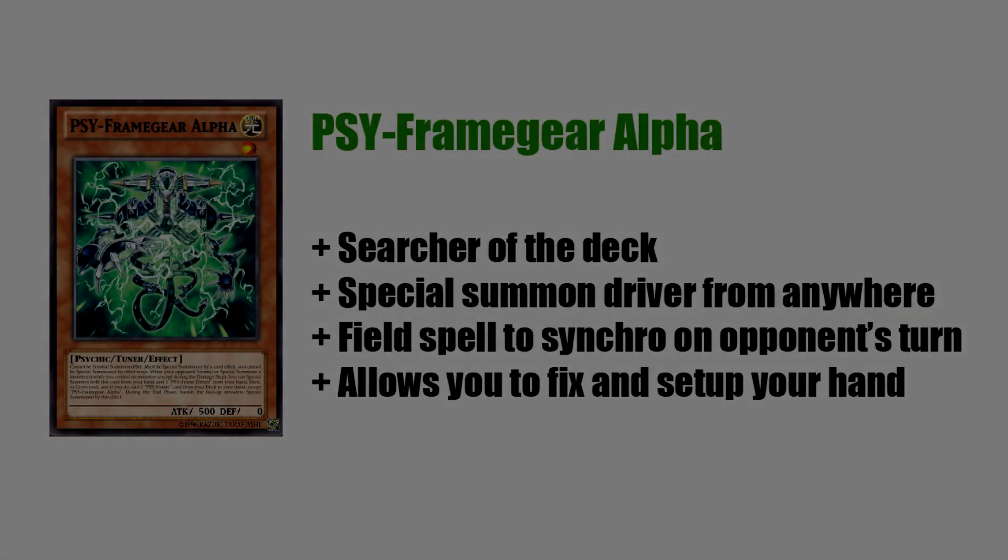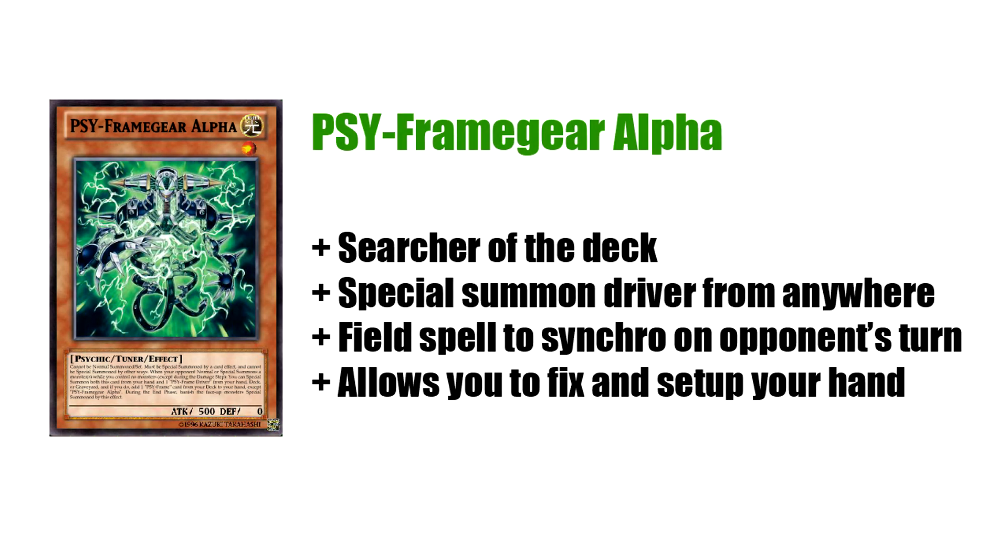Now, each deck monster negates something. The way this works is that you reveal the monster in your hand to negate, then you can special summon itself and the vanilla monster out of any zone — from your hand, deck, or graveyard. So drawing the vanillas isn't really the end of the world, although you would prefer to bring them out of the deck. That's why I would recommend playing two at most. Two is a good number — you kind of need the second, but you probably don't want to clog your hand up with three.